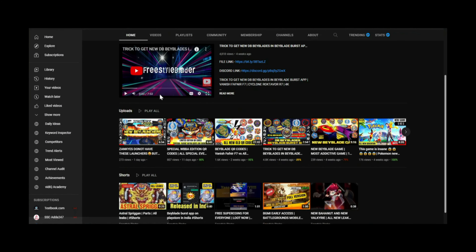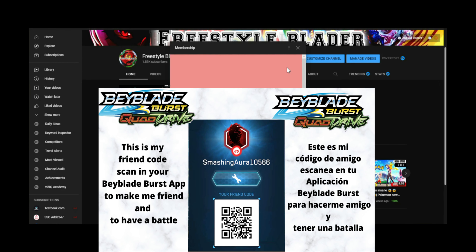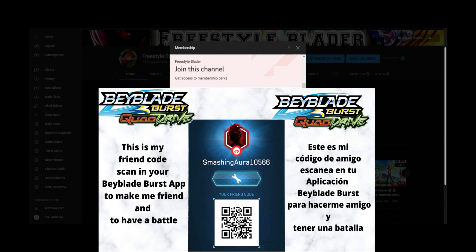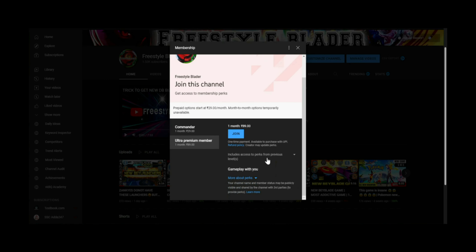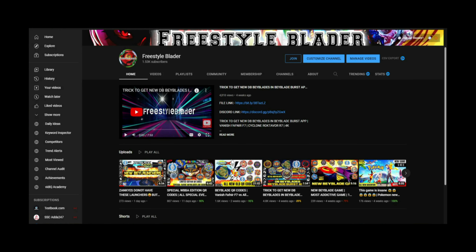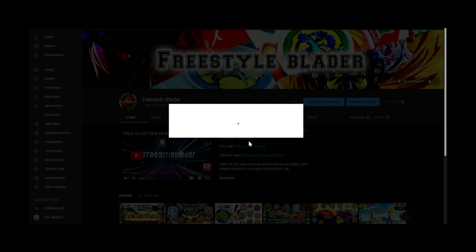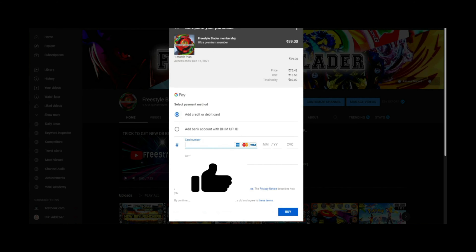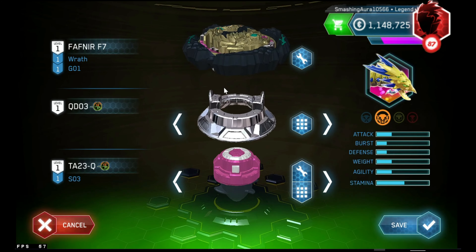Hello YouTube fellows! You can now become Freestyle Bladers official members. Just click on the join button and grab a membership — Commander or Ultra Premium. In Commander, you become a moderator of our Discord server and get all premium perks. In Ultra Premium, you become the admin of our Discord server and can also do gameplay with me. Just select the payment option and you're the official member.